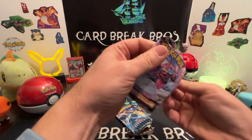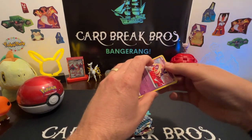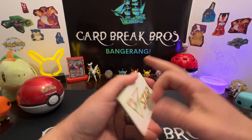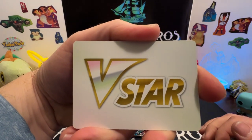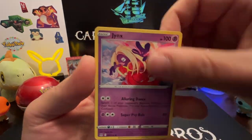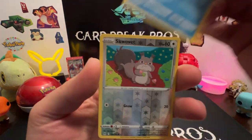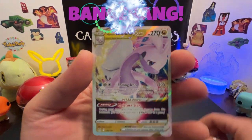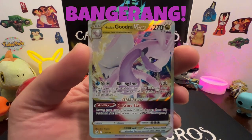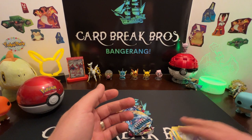Let's start with Lost Origin first. We got a code card — hasta la vista baby! Relicanth, Lost Vacuum, Cascoon, Jynx, Inkay, Swalot, Falinks, Poliwag, reverse Swalot... and a Bangerang! We'll take that all day long — that's a hit! Pikachu's got the lead so far.